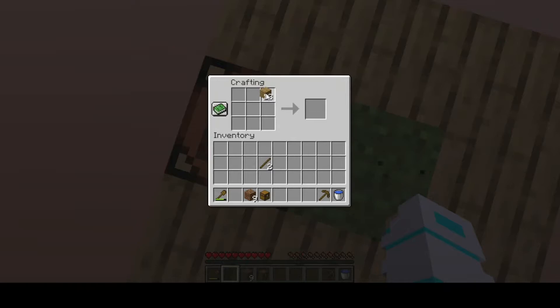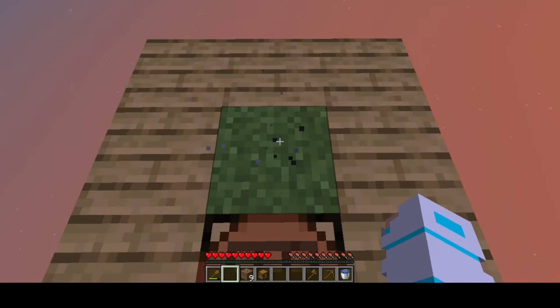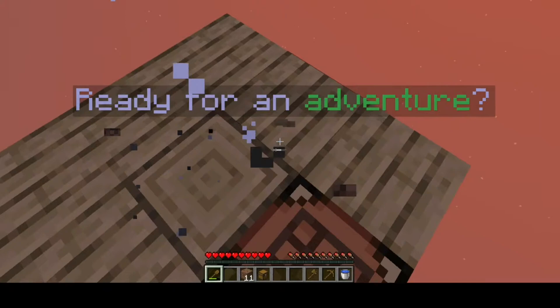We are getting less cobblestones in this. I need an axe because logs are also spawning more. For now the tools I need are only this much. Let me break this — okay, ready for an adventure!